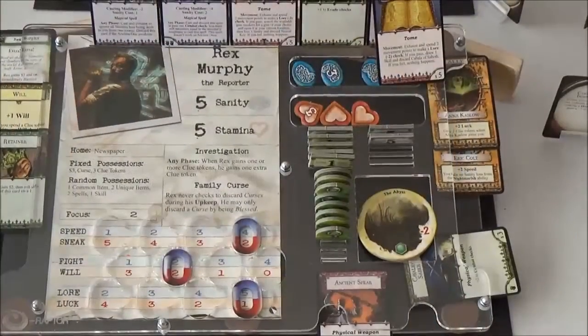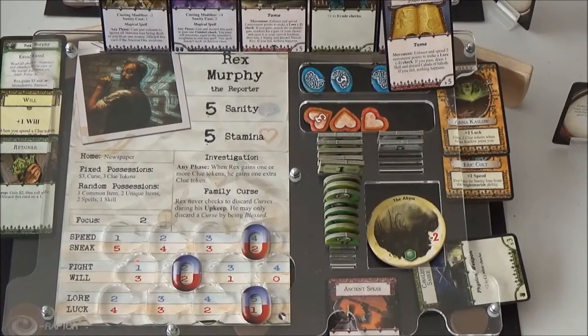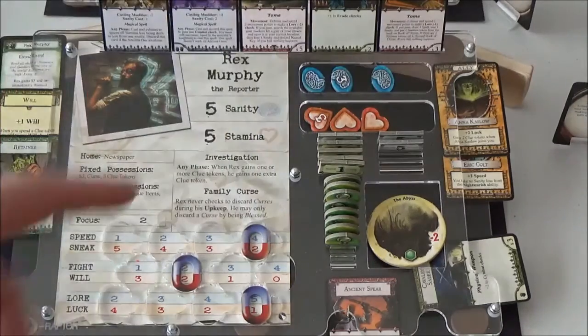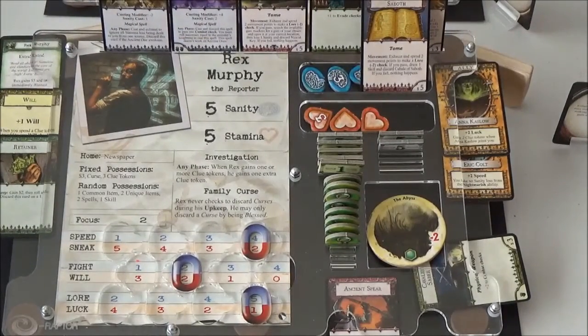Over to Rex. Rex is currently at the Witch House and I'm going to send him to the General Store to keep him roughly in the centre of the board, just in case another gate opens or there's a gate burst. He's got loads of money anyway, so may as well see if he can get something decent. That will only be three movement, so he'll be able to use the Kabbalah of Saboth rather than the Book of Dijian. We'll see if he can get a decent skill, and then try and buy something at the General Store.